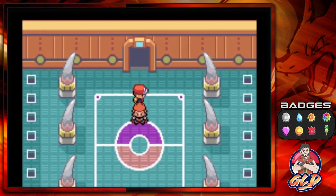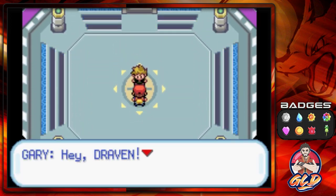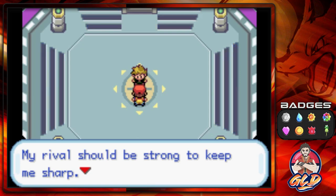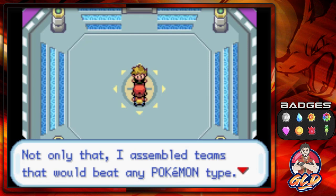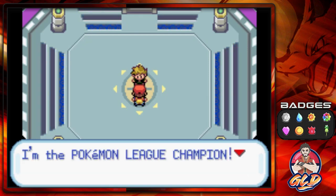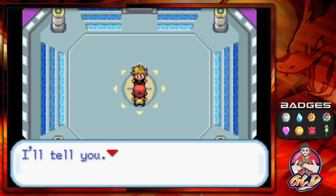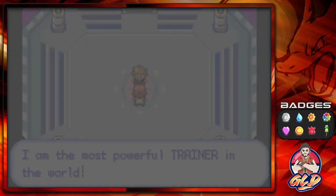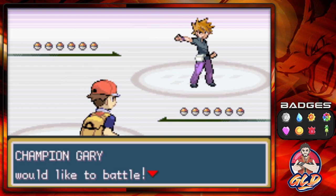We're going up against Gary - he has quite a few different Pokemon, but we're well prepared. Gary says: 'Draven, you came back! My rival should be strong to keep me sharp. While working on my Pokedex I looked all over for Pokemon, assembled teams that could beat any type, and now I am the Pokemon League Champion, Draven. Do you know what that means?' I'm pretty sure I know what it means - but you haven't taken my crown. He says 'I am the most powerful trainer in the world!' Are you really?